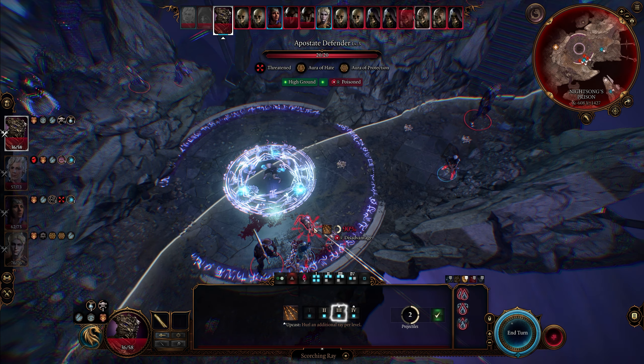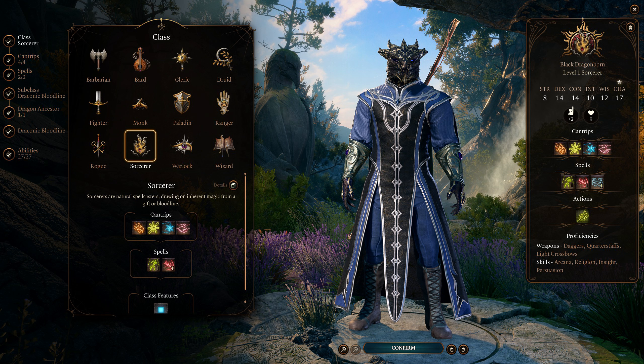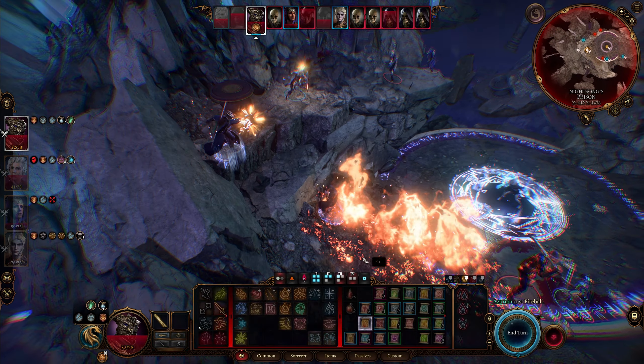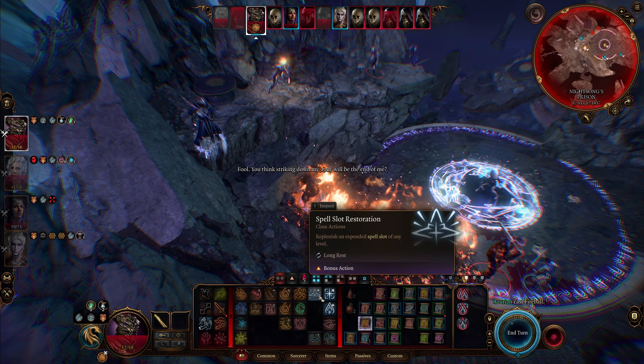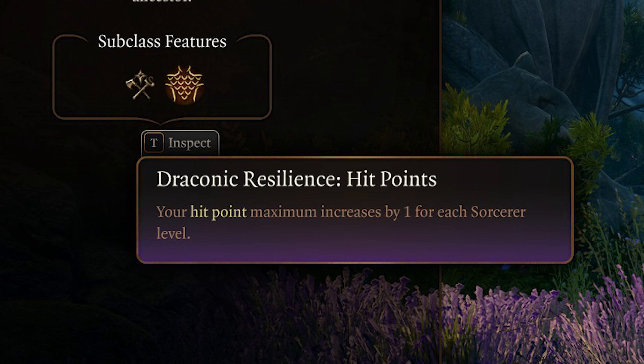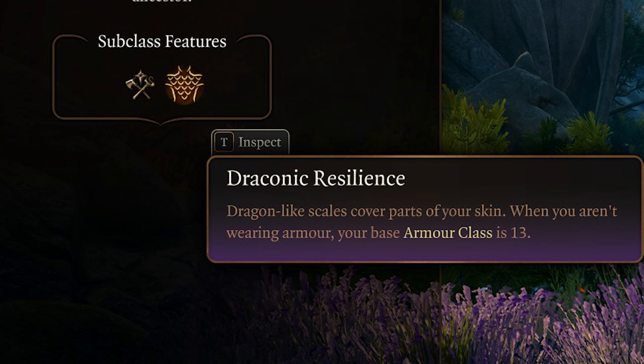To start, you want to roll a Dragonborn Sorcerer at level 1. If you've already started and aren't running a Dragonborn, it's not the end of the world — you still get most benefits of this setup, but the Dragonborn racial trait synergizes really well. Depending on what type of Dragonborn you are, you gain resistance to a certain element. I chose Black Dragon for my character, mostly for the fashion. Don't pick a color that adds fire resistance though, because we will pick that up later. For your level 1 subclass, obviously we're going with the Draconic Bloodline, which gets you one extra HP per Sorcerer level and a natural AC of 13 right at level 1.